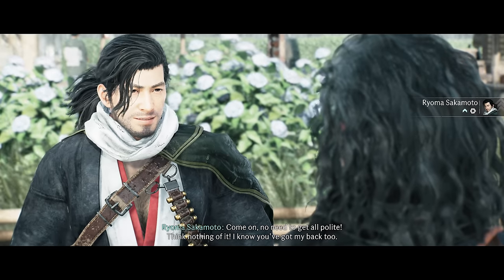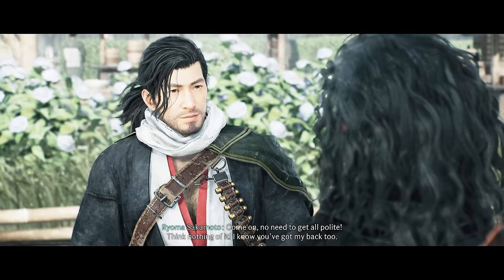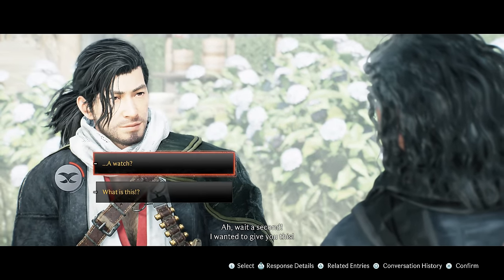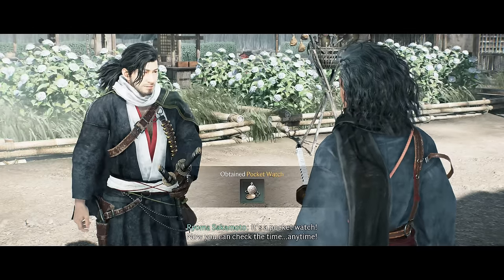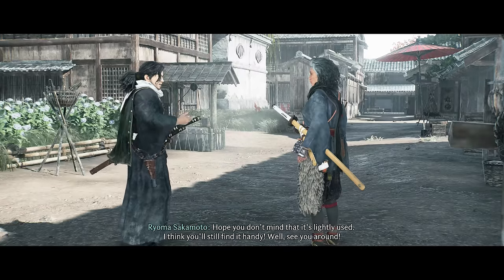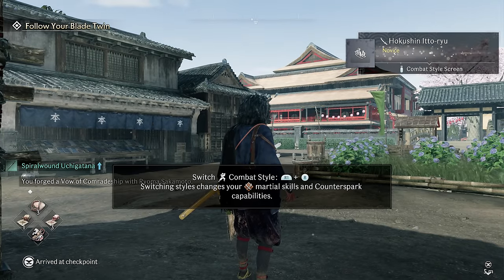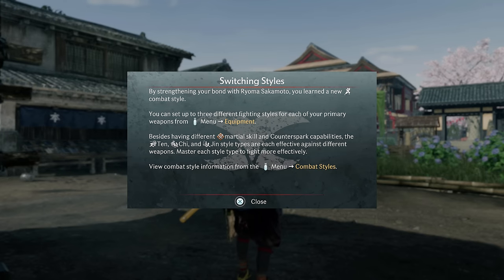An NPC gives us a pocket watch — now we can check the time anytime. It's slightly used but still handy. I wonder if we can change the time of day with it. Let me look at the menu — it says switch between your styles, so it's related to stances, not time of day.